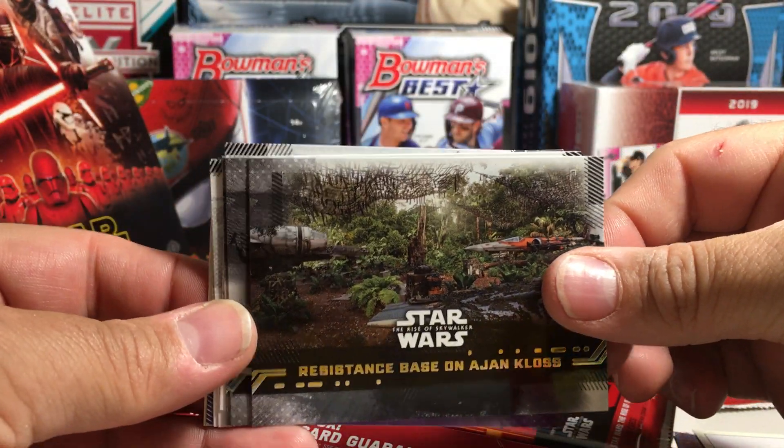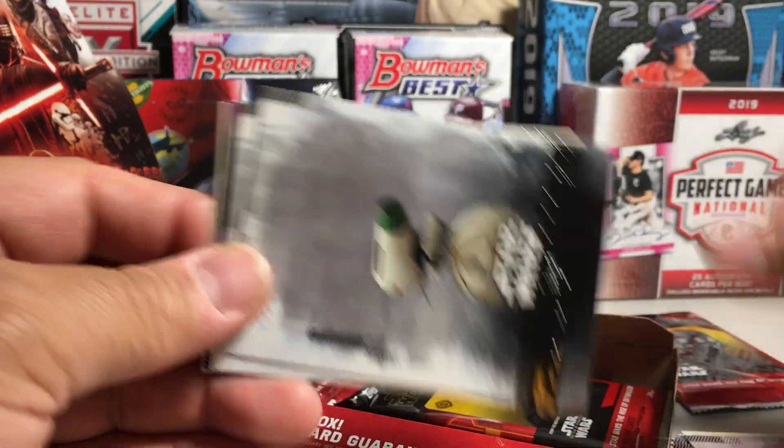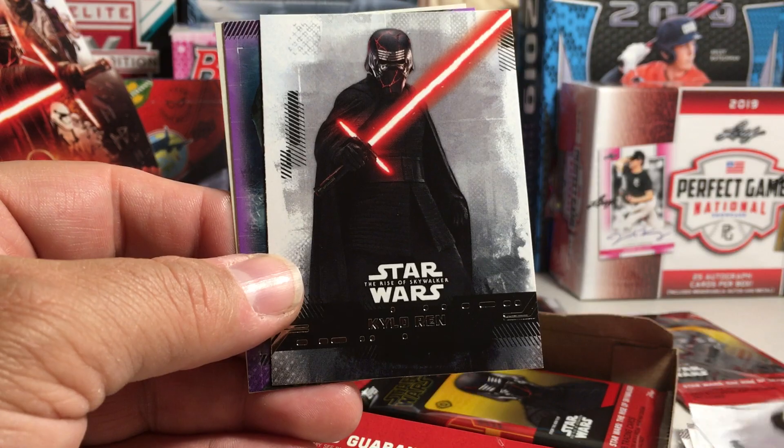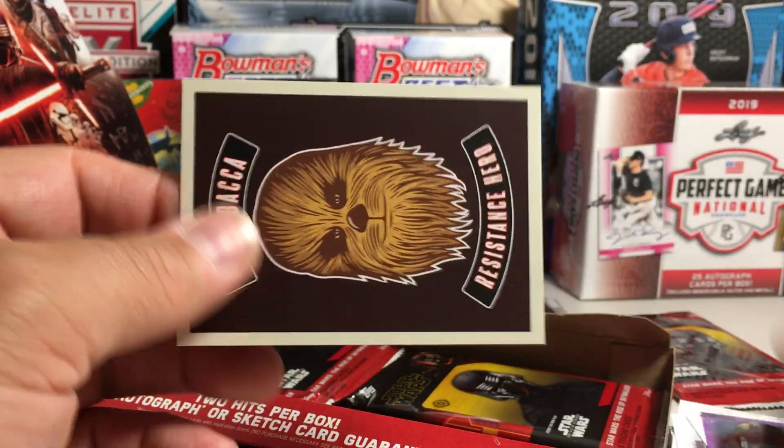Resistance Base on Agent Kloss, Resistance Fleet, B-Wing, Dio, Janna, Kylo, Purple Improvised Hanger on Agent Kloss, and Chewie. Seems like we're getting lots of purples in this box.